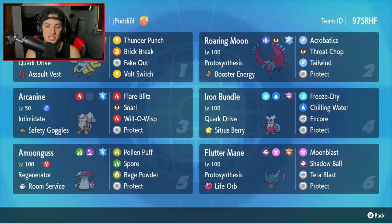We're using a team that I think is very, very strong and I feel like you guys can use to push the rank ladder. We got Iron Hands to get us started here with today's team preview. Iron Hands, arguably one of the best Paradox Pokemon in the game, with Quark Drive and Assault Vest, Rock and Thunder Punch, Brick Break to break screens, Fake Out, and Bolt Switch.